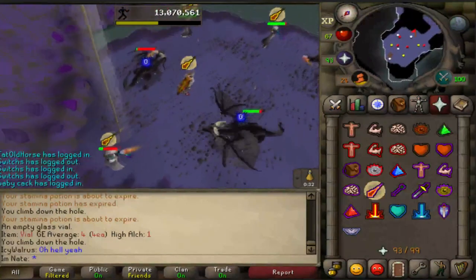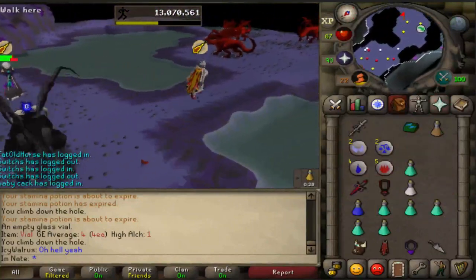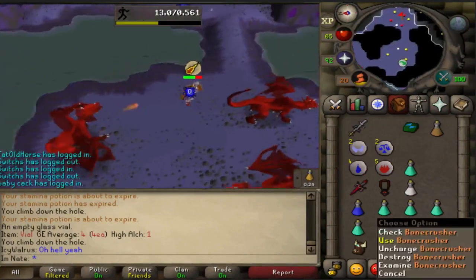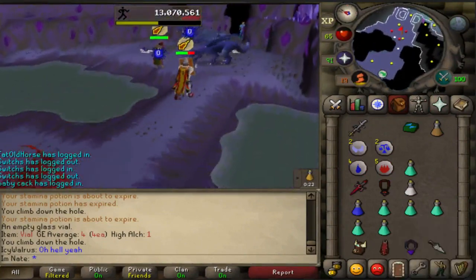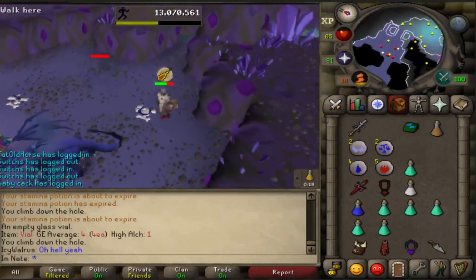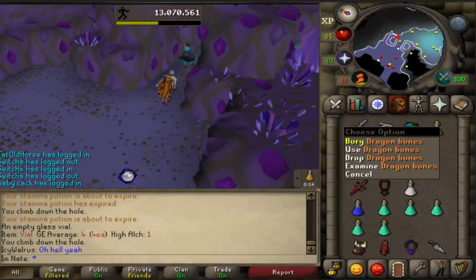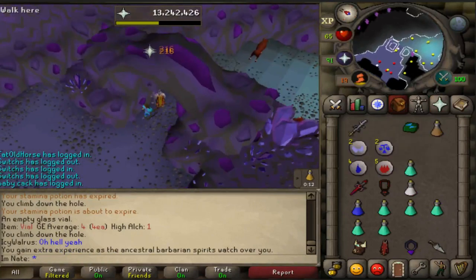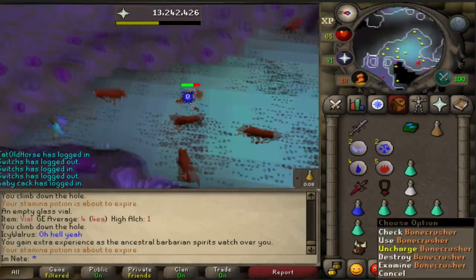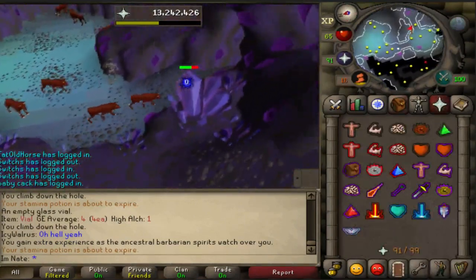Another cool thing about this place is that when you bury bones, it restores prayer. It's not that helpful if you do it manually, but it's great if you have a bone crusher, because it will bury the bones for you automatically. I'm at 90 prayer, and after burying a bone I'm at 91 — so whenever you bury bones, including when your bone crusher does it, it will restore prayer.